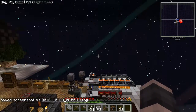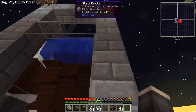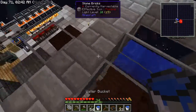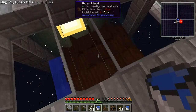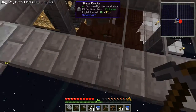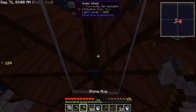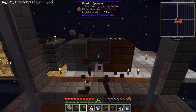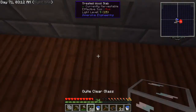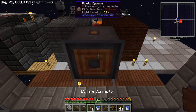Hey guys, welcome back to another episode on Sky Factory 2.5. So we left off — we made our wheel here. I went and did a little bit of research and discovered how this wheel actually works. We were close, we just needed a little bit more help. Go down here to the middle, break these things apart. The kinetic dynamo needs to be put in first — yeah, that was what we failed before. The kinetic dynamo needs to be facing like this.